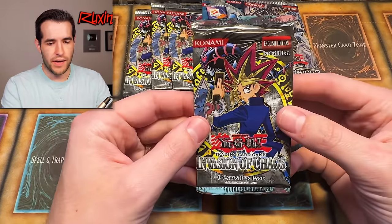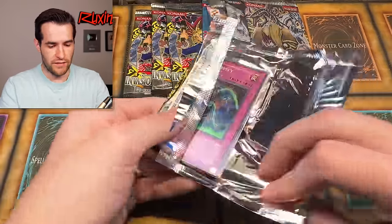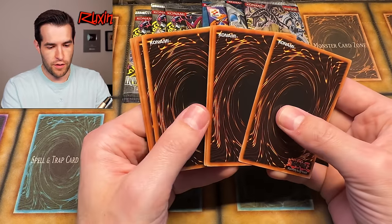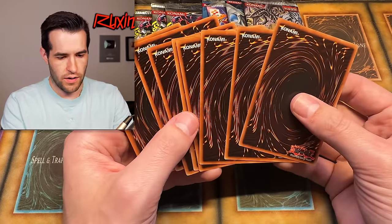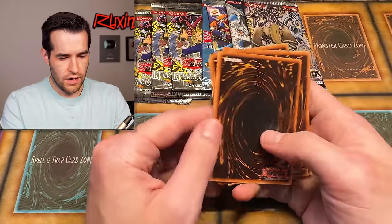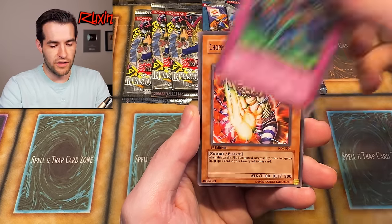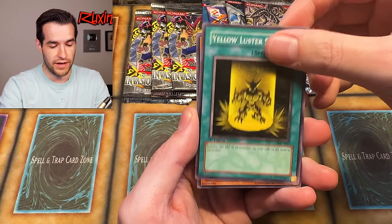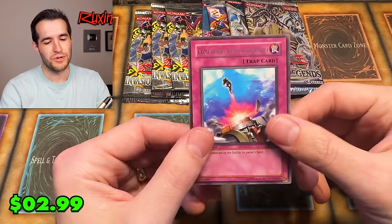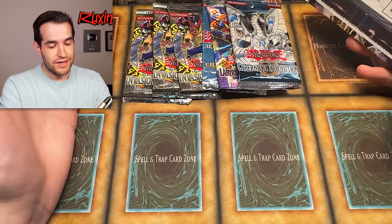It's time to try IOC Pack Number Two. Hopefully there's one foil in here - two would be amazing. Wait, why do I feel like there's less cards? One two three four five six seven eight - there's only eight cards in here. Oh great. Multiplication of Ants, Terror King Salmon, Recycle, Zero Gravity, Chop Man, The Desperate Atwa - last time we pulled Chop Man we pulled the BLS in the same pack. Burning Algae, and a Compulsory Evacuation Device. It's literally missing a card. Eight cards feels really sad.